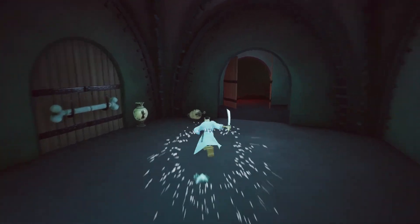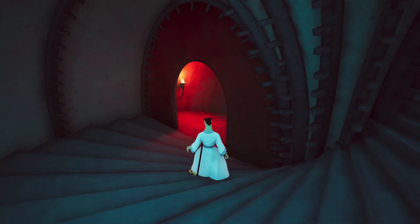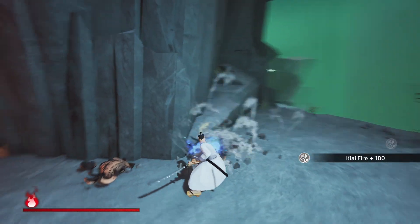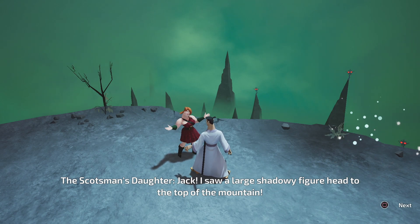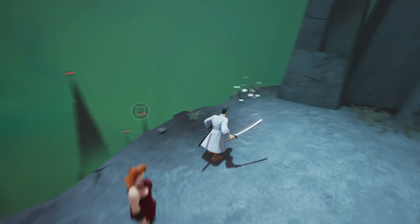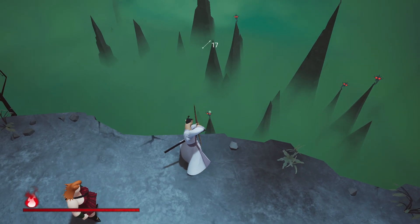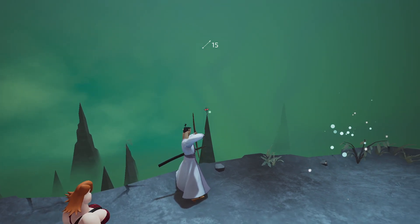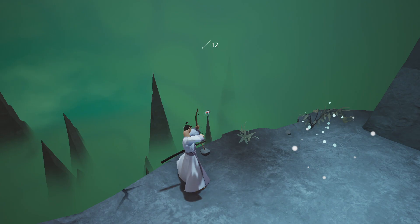Let me grab this coin and make my way through. I think I need a few more coins in order to get 10,000. Oh, we're back to this girl. I think there's gonna be some enemies back there as well - let me chat with her first. Jack, I saw a large shadowy figure head to the top of the mountain. That might be Aku. I have to go. Be careful Jack, and please take this. I'm guessing that's gonna be something that I'm gonna need for health. Look at all these statues here - what's it gonna happen if I shoot them all? Let's just see. Oh my god, I love it that we have a bow now.